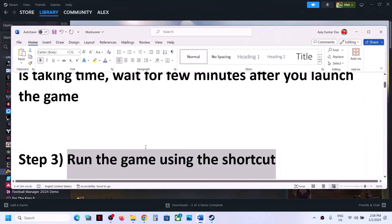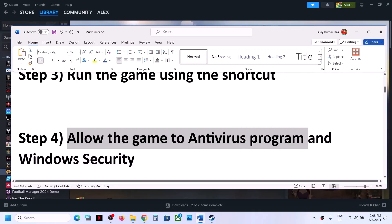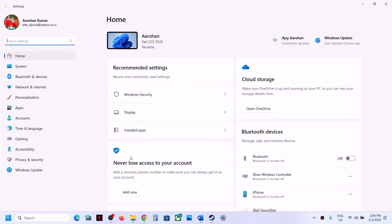If you are still facing the problem, the next step is to allow the game exe file in your antivirus program. If you have any third-party antivirus, make sure that you allow the game exe file in your antivirus program.